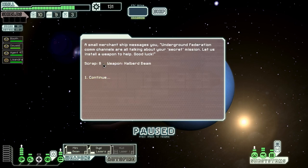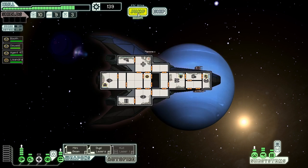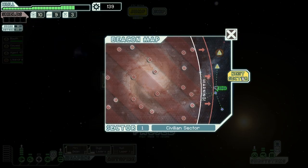We arrive at a long-range beacon and a small merchant messages us saying underground Federation channels are all talking about our secret mission. They install a weapon to help — giving us eight scrap and a halberd beam. That's hard to complain about. Thank you for the free stuff, that's awesome.